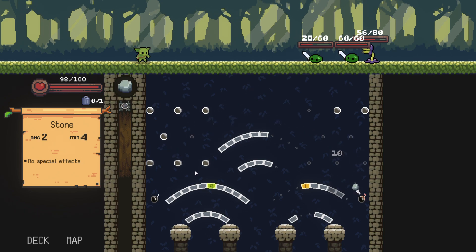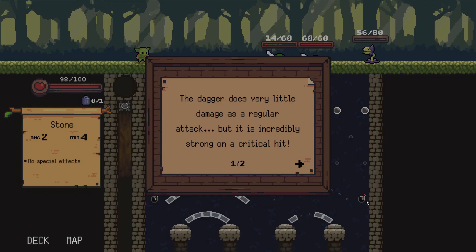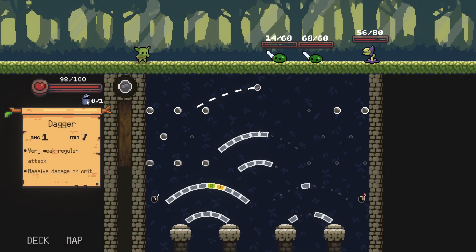That was a good shot. And there are also those explosions and bombs over here. The dagger does very little damage as a regular attack, but it is incredibly strong on a crit goal. If you don't think you can hit a crit this turn, you can discard the dagger by using the garbage icon near the orb information on the left. The dagger does one damage instead of two damage per pip hit, and then will do seven per pip if I hit the crit.